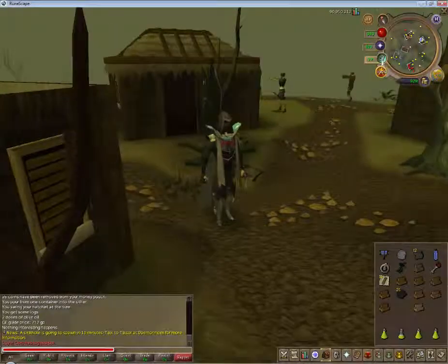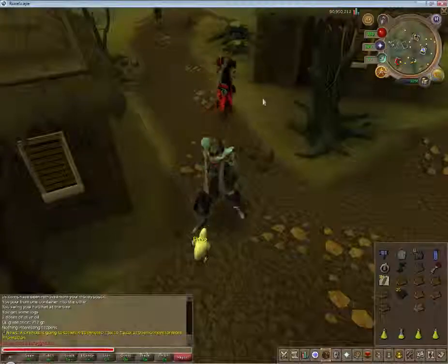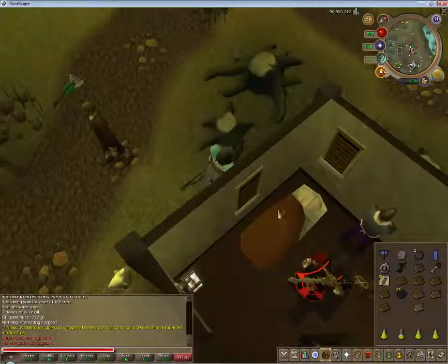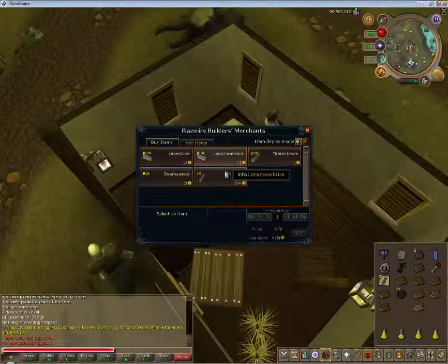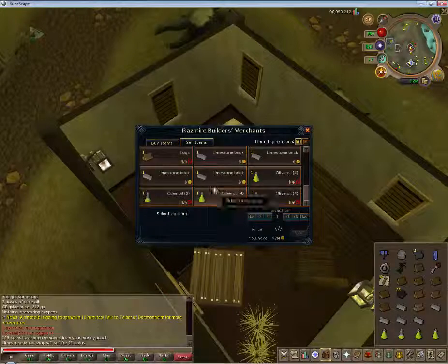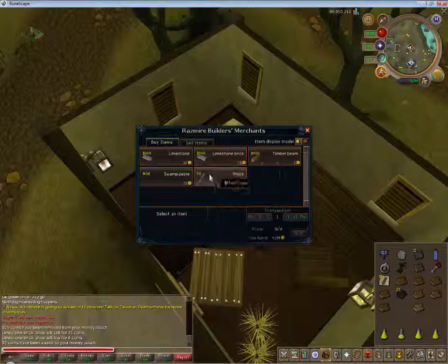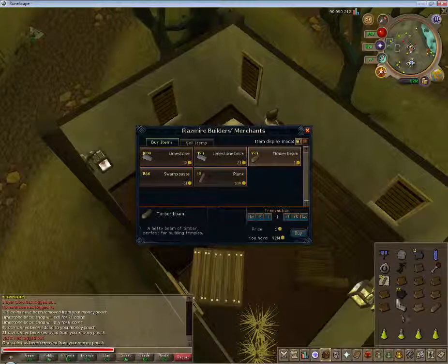Now, to get started, we're going to need a few things. First, we're going to need to go to the Builder's Store. During the quest, you make Serum 207 to temporarily cure inhabitants of the disease. However, if you make Serum 208, it'll permanently cure the general store owner and the priest. You're going to need limestone bricks and lots of sacred oil — this is what we need to make pyre logs. We'll buy just one of each to make it easier on ourselves, and I have plenty of swamp paste left over.